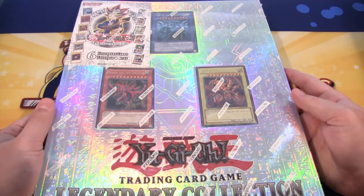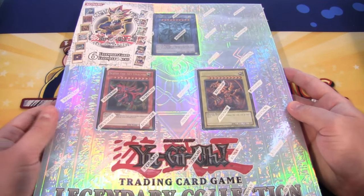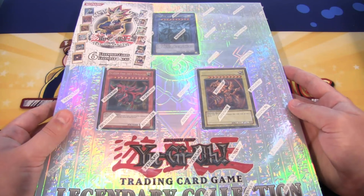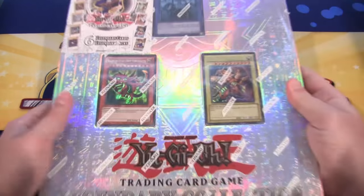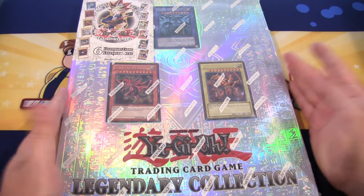These things are really awesome to open up. I still like the binder version a lot better - it just looks a lot cooler. You can sometimes still find the game board one, but the binder one is a lot tougher to find. I got this from Big and Collectible, so be sure to check them out - link in the description.